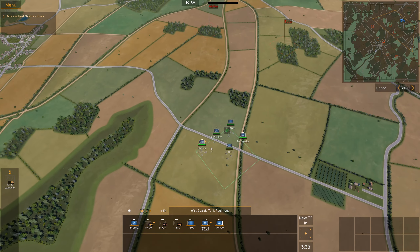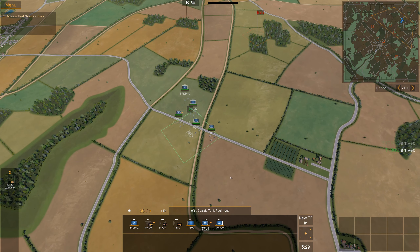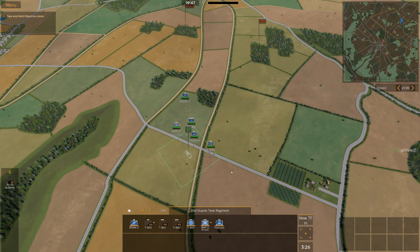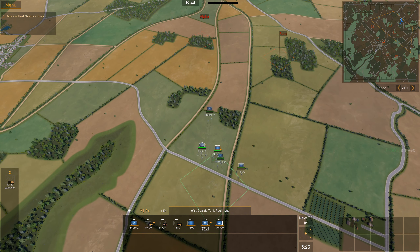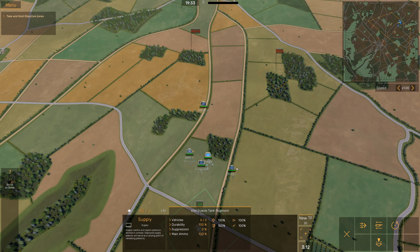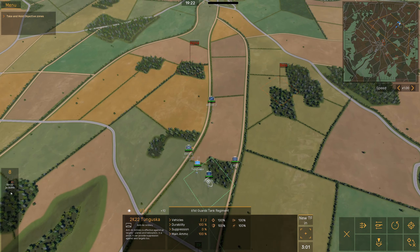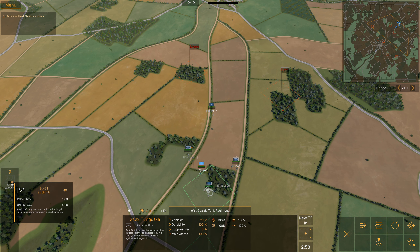Let's get things underway — push the BDRMs forwards, Tunguska and riflemen as well, and T-80s. It's going to be fairly simple to start with. I've played this once before, just a quick skirmish to make sure I knew what I was doing. We'll push through and start building up the units we have access to as we go. We've also got some tactical weapons on the side that we'll get to use, like off-map aircraft.